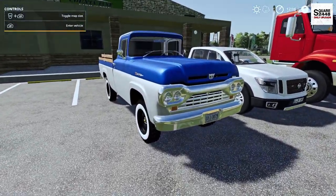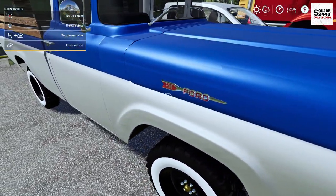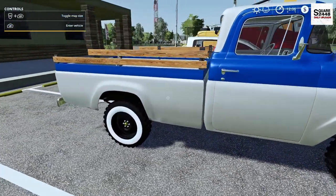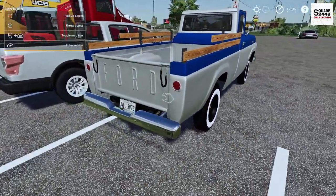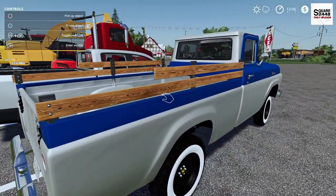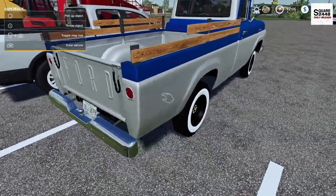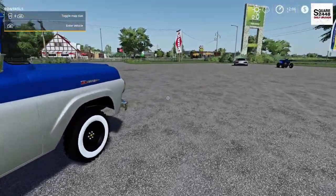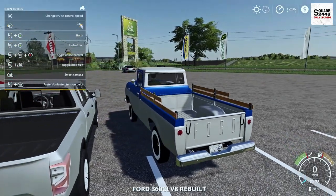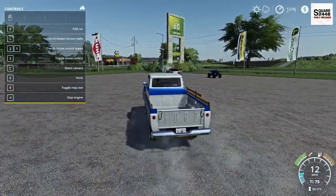Up next we're going to be taking a look at an old Ford pickup truck — looks like it's an F800. It is color changeable with quite a few options in the store. It's definitely kind of an old classic. I like the wood sides on it — kind of the old rustic farm truck feel. We have the older tires with white walls on the side. Once you hop inside, the door opens and closes when you get in.